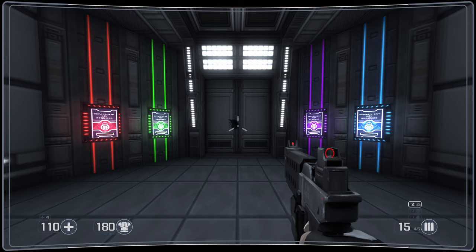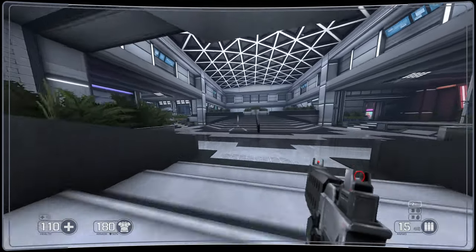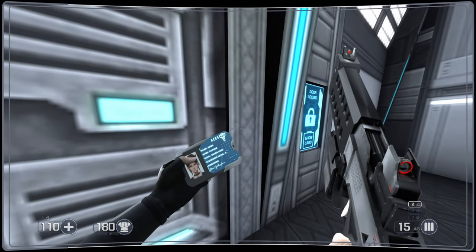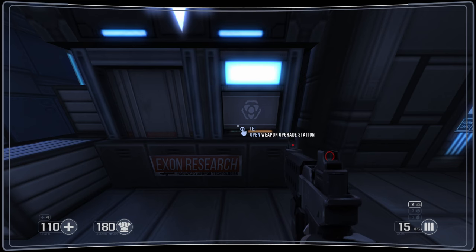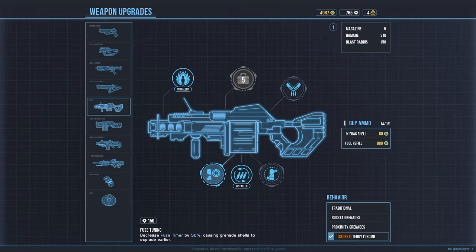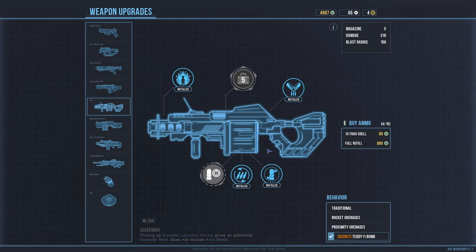Hello everyone, my name is Reclusive Z and we are back with more Celico gameplay. We are getting ready to master key this door and go find the prototype. I've got some upgrades I can spend - let's do that, spend upgrade points, because Teddy 11 could use some upgrades - explosive radius. And that's it for now.